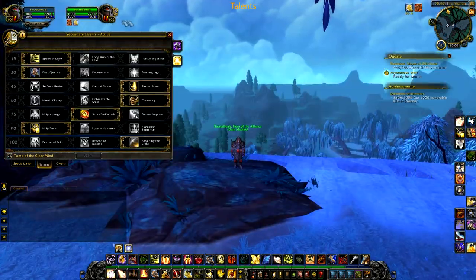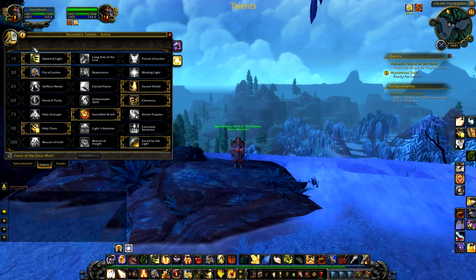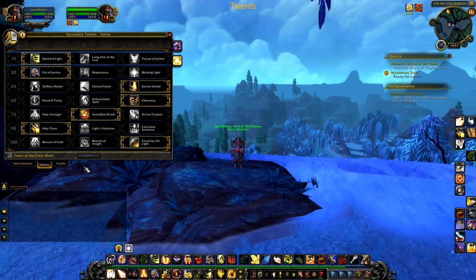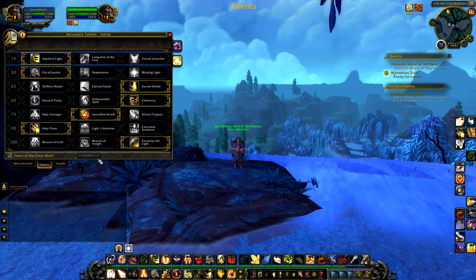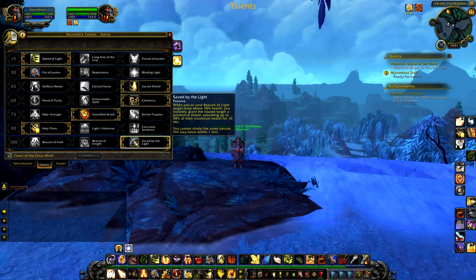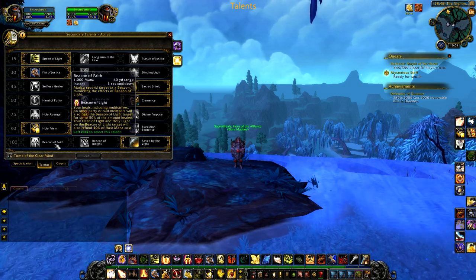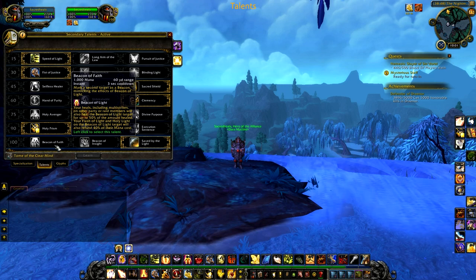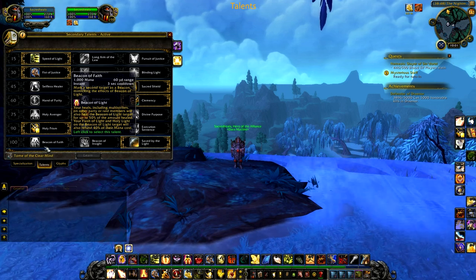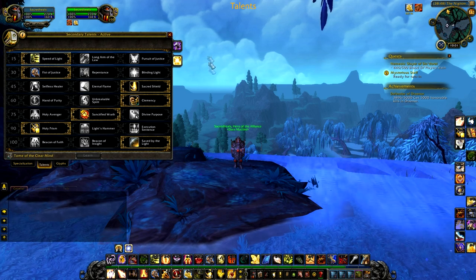For talents, honestly, copy what you see on screen and just use it — there really aren't any alternatives for these talent choices. The only one I could think of is possibly taking Beacon of Faith instead of Saved by the Light when you're against a double damage-over-time cleave, like Boomkin/UA Lock with a healer in 3s. But honestly, the talent options shown are pretty much mandatory.